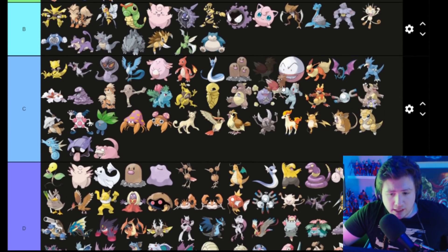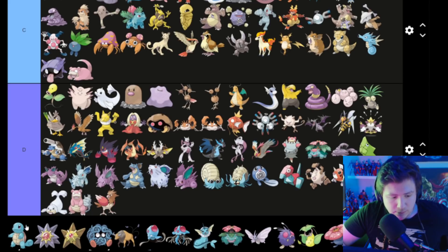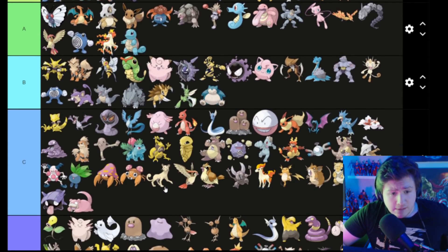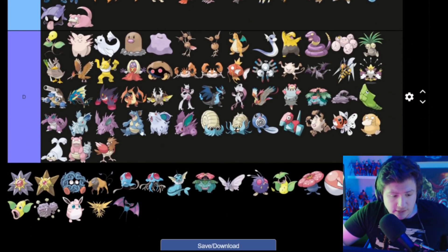Spearow is pretty awesome — and by awesome I mean he goes in D because he's boring. Squirtle is pretty awesome though — Squirtle goes in A, because come on, look at him — he's adorable, and he had an entire gang of other Squirtles in sunglasses. Love that episode.